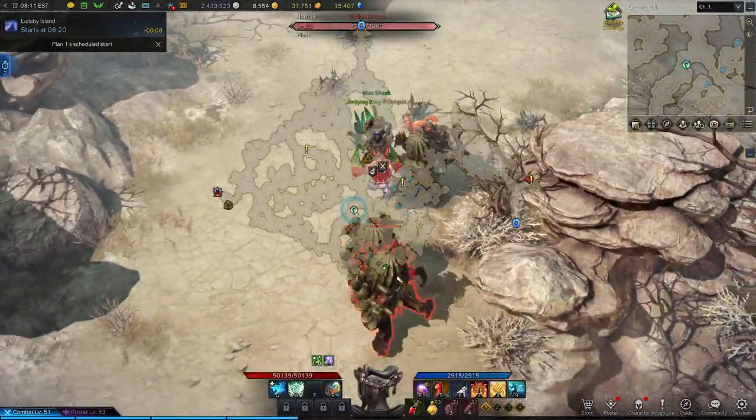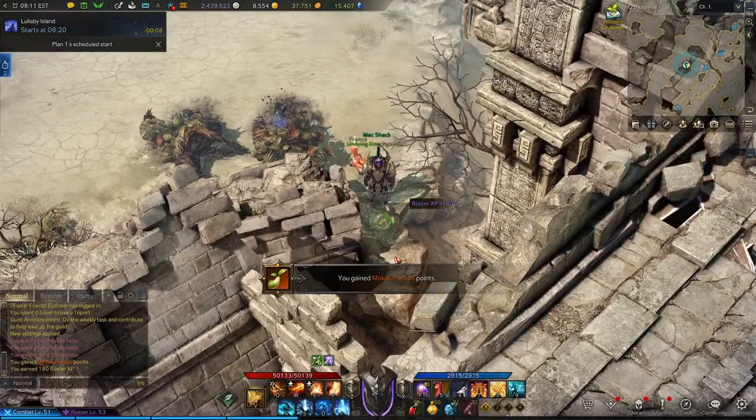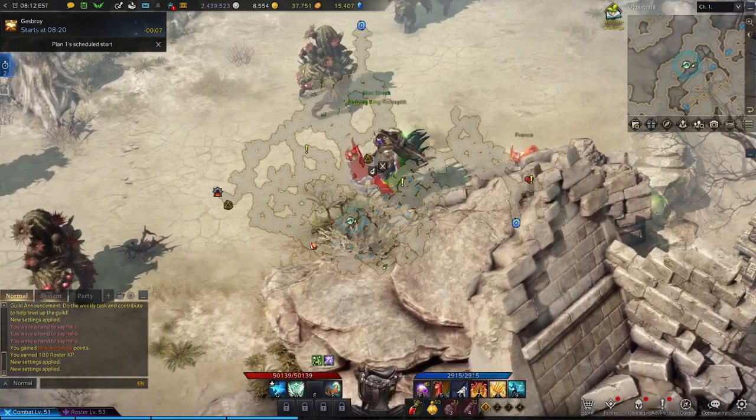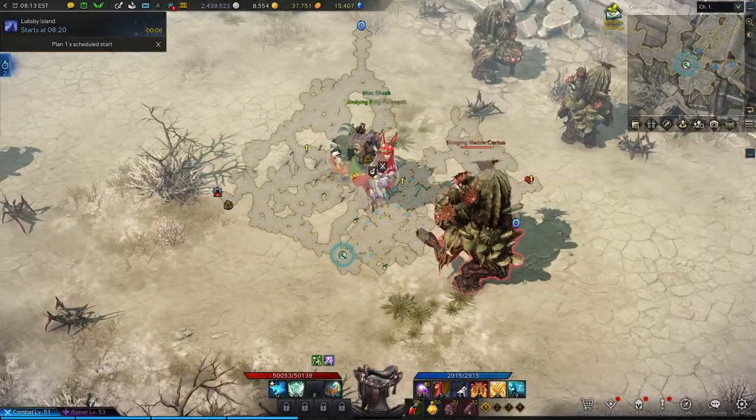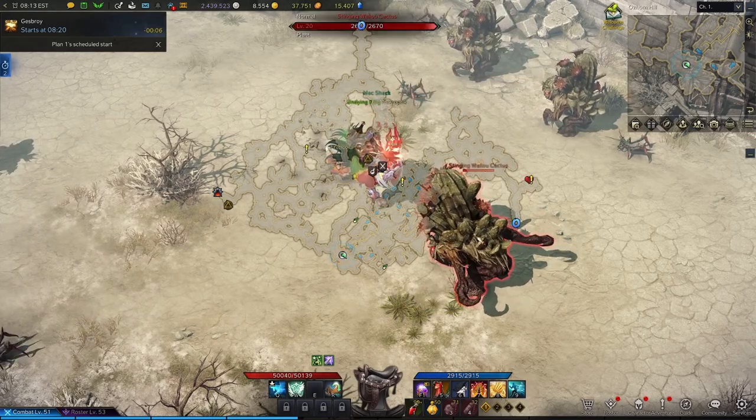Take a left at the branch and hug this wall and you'll see your first Makoko seed. From the seed, continue along the corridor. Once you're in about this area, we're going to find the Stinging Wallow Cactus. So pick him up if you didn't in the last video.